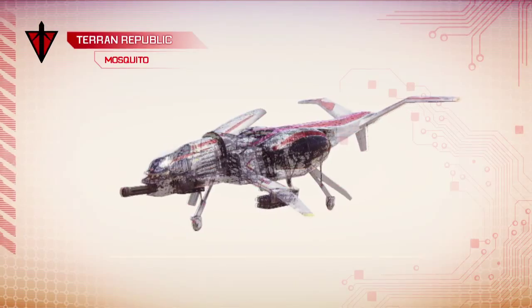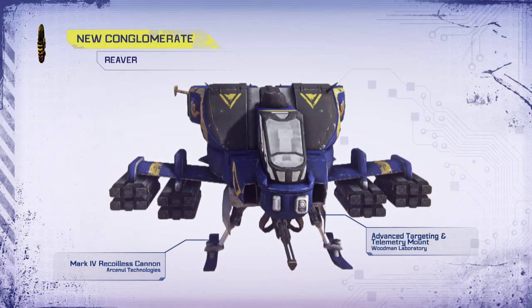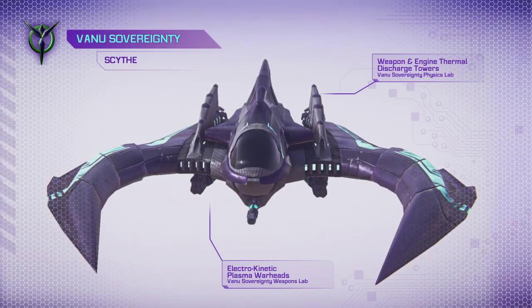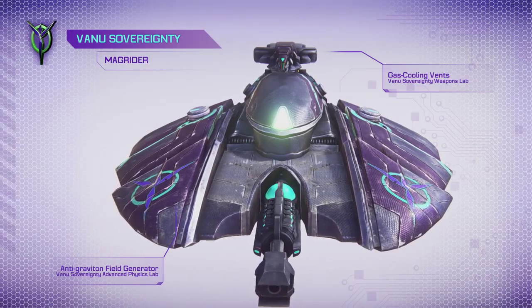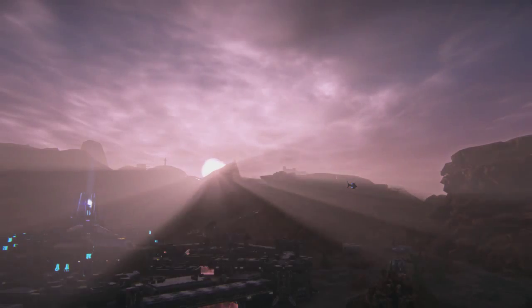The Tern Republic has more smooth lines and circles. The NC, the New Conglomerate, is more about squares, hard edges, 45-degree angles, and 90-degree angles. The Vanu Sovereignty — my favorite faction — is more about triangles, curves, and shapes that are more scalloped and layered, and more ornate. As you can see, we've added a higher level of detail on each of the three factions while staying true to their history.